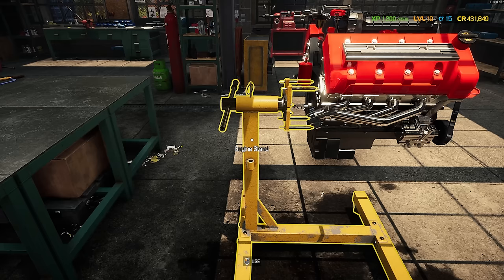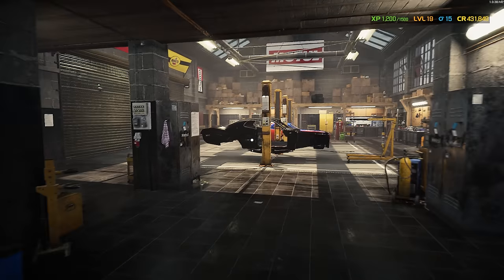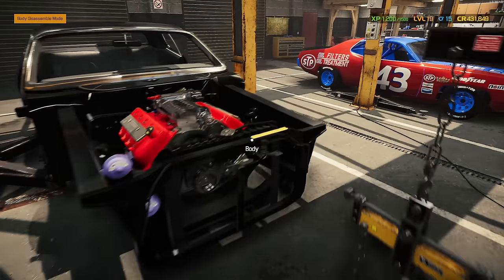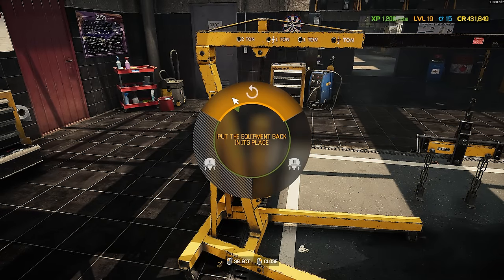Oh man, this thing is looking good! I believe that does it. We'll worry about the flywheel and all that when we put it in. Let's do that right now — take it off the stand and put it in the car where it belongs. Engine crane install — that's the one. And look at that, it's so massive. I love it. Perfect.